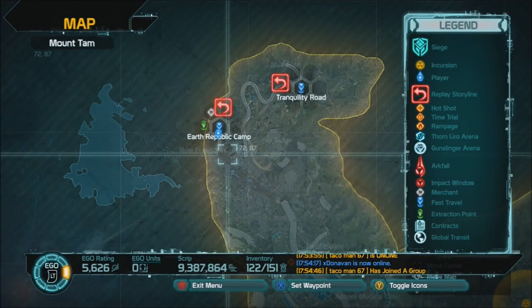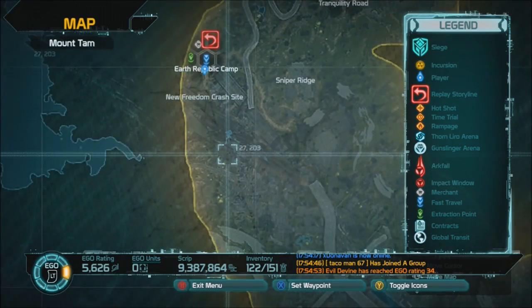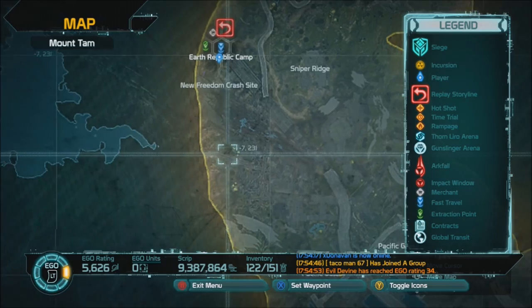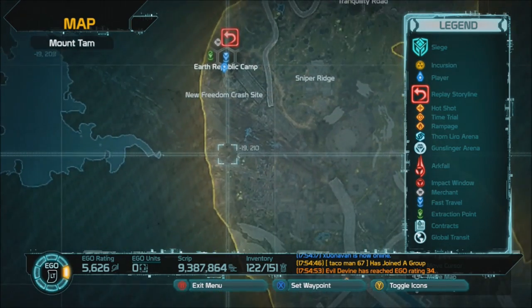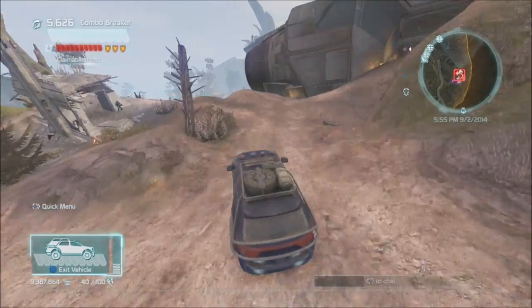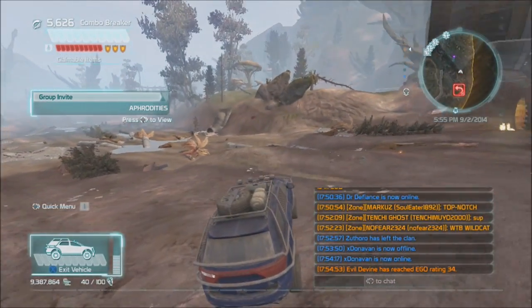For our first farming spot, we're going to start right here at the beautiful Earth Republic. We're going to come down just a little bit — there's a little road right here and we're going to drive over to it. It's not really a marked place, but I think it was called Tranquility Apartments. There's a little sign there that says Tranquility Apartments.